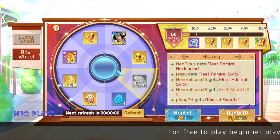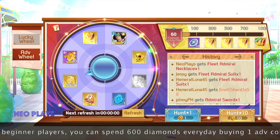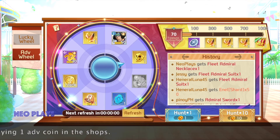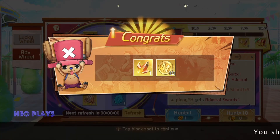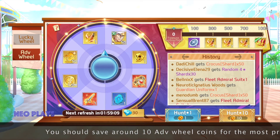For free-to-play beginner players, you can spend 600 diamonds every day to buy an Advanced Wheel coin in the shops. I suggest you save up for at least 10 coins for the wheels.